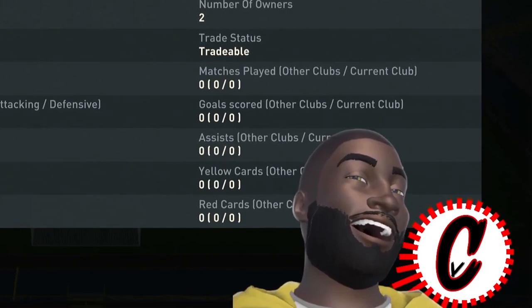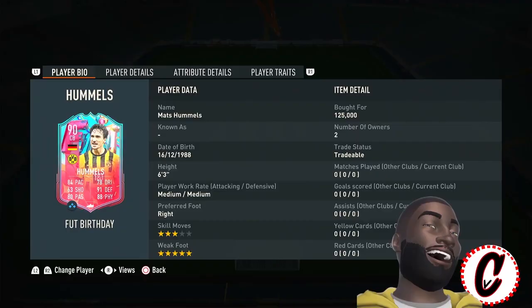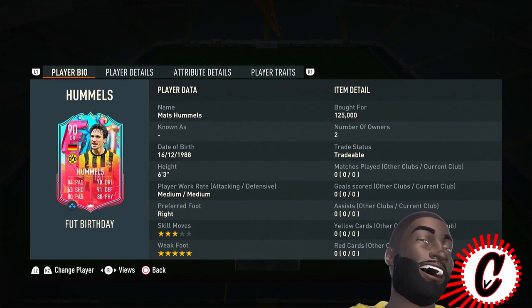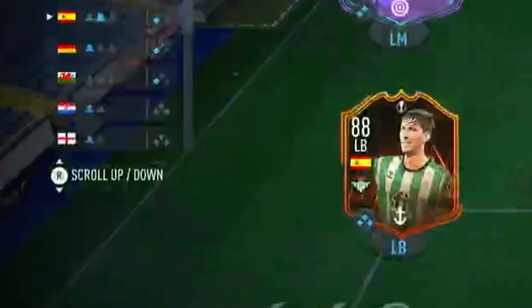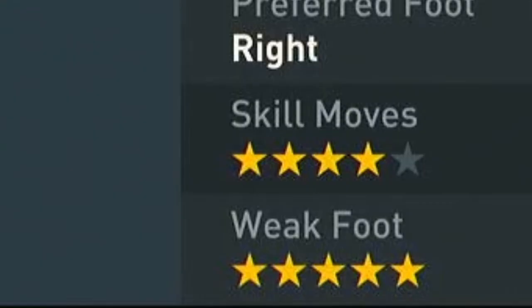Humbles is a complete lengthy player, so no matter what you put on him he has the capacity to be lengthy. Just throw a shadow on him — you always got to give them that pace boost. Imagine his speed running faster than Mbappé, catching up to Mbappé — we would love to see that. So Humbles is getting that shadow.